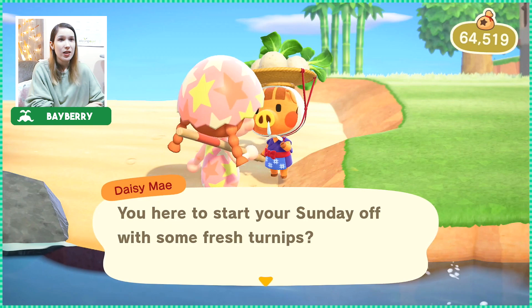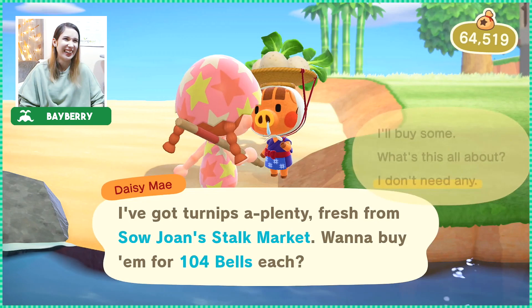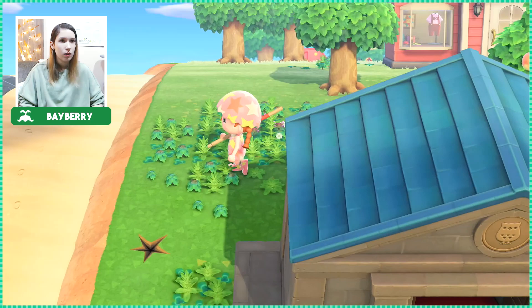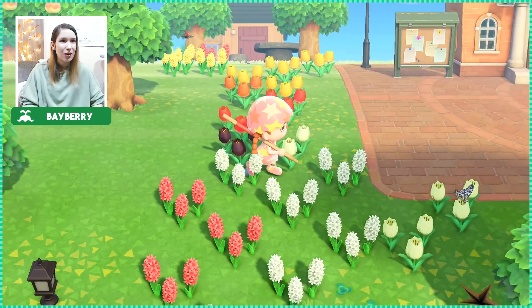Daisy Mae — good morning! Start your Sunday off with some fresh turnips. She's got turnips aplenty, but oh that's pricey, Daisy — that's a no-go. I'm sorry, you are always welcome on my island though, please come back. I took all the weeds from my town but I don't know if I forgot some — how could they have grown so fast and spread this much? Doesn't make any sense, I probably forgot about them.